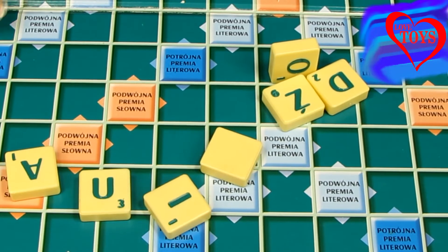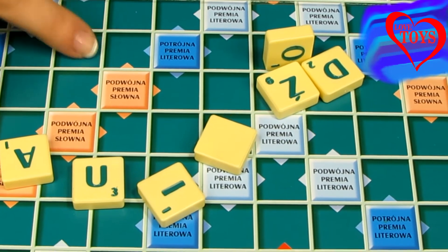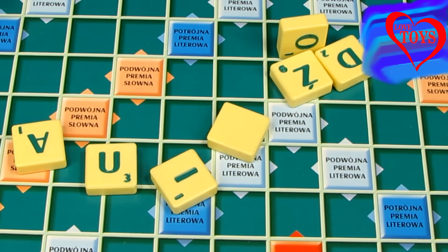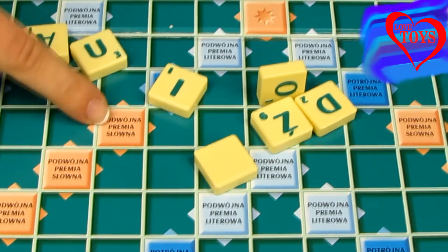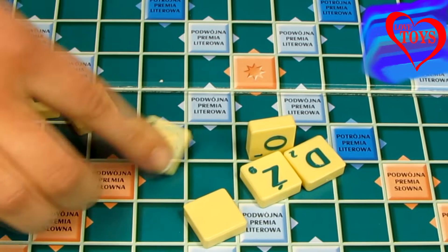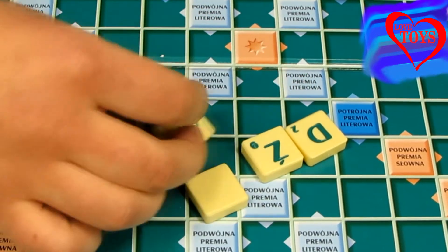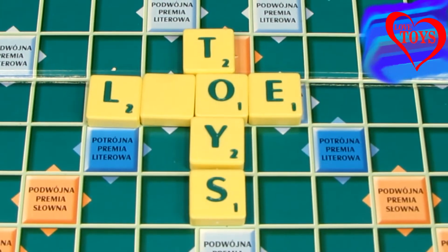On the board we've also got a lot of special squares — most of them are green, which is the usual pool. But in some places we can also see colorful squares, and those give us special tasks to do, and thanks to that we can gain some more scores.